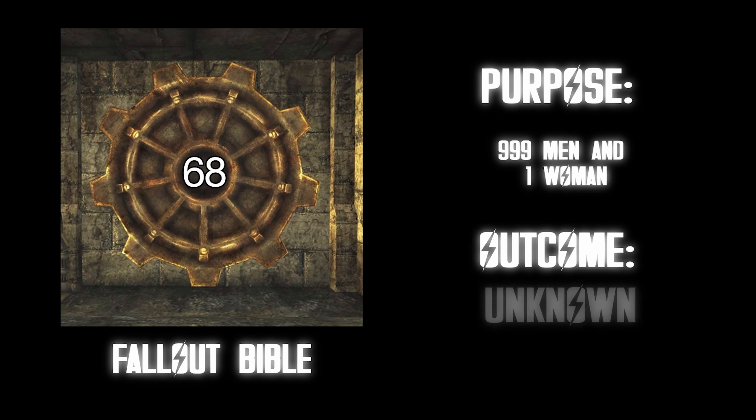Vault 114. Purpose: wealthy people were stripped of all wealth and luxury and forced to live by simpler means in a more cramped environment, with a stupid overseer. Outcome: the vault was never completed. I don't know which is worse — being trapped with rich people who still live in luxury, or being trapped with rich people who were stripped of their luxury and hearing them complain all the time. F tier.